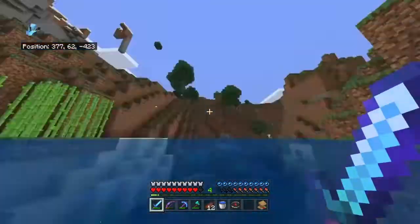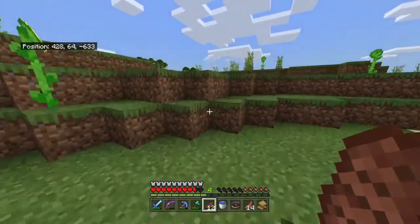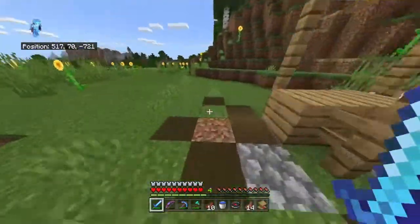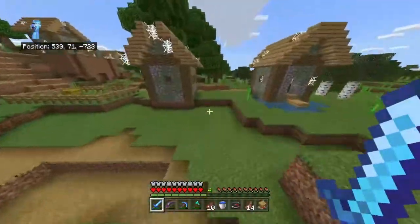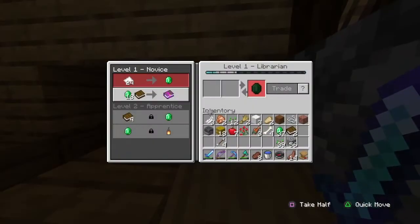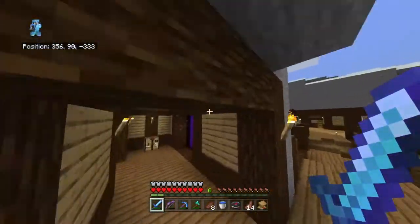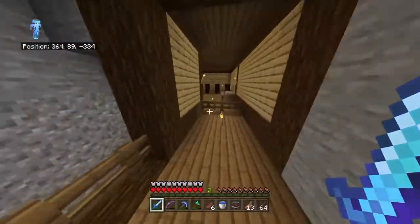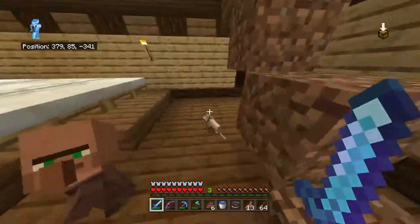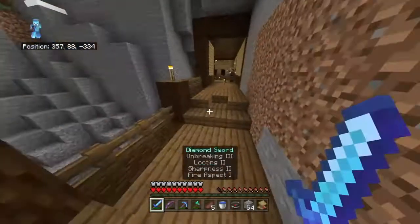I should make a bridge connecting that area too. I was also going around looking for a desert village recently because I need cobwebs to set up a trident farm. I'd like to buy two magic books — thank you very much. I can trade more sticks and get more emeralds. So we've got mending, mending, not mending, mending. That's the last thing we need.